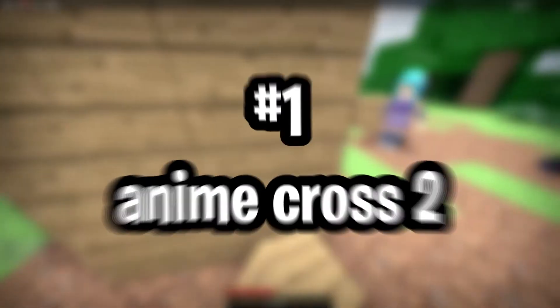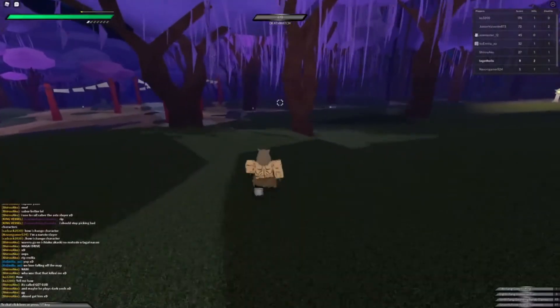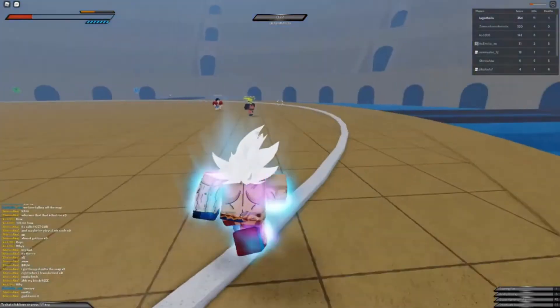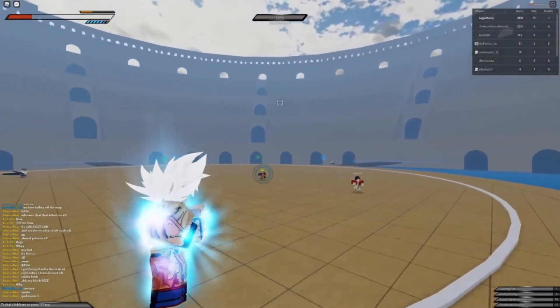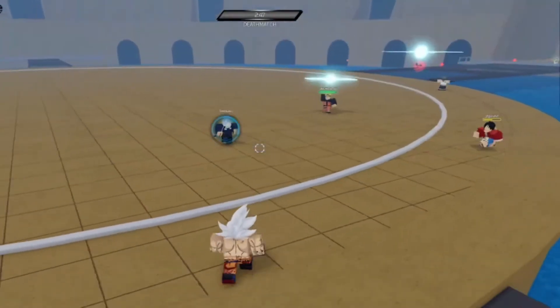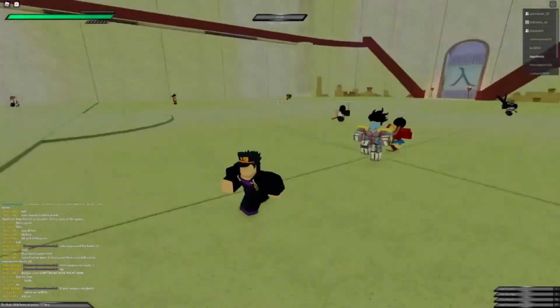Number 1: Anime Cross 2. Like Anime Fighting Simulator, Anime Cross 2 revolves around almost every big-name Japanese anime. Although you can create your avatar, there are 60 premade characters with individual skillsets — something you really can't find elsewhere. But it's not an RPG like the rest; it's primarily a team-based objective game with a fair share of solo modes and a battle royale. In short, it's the highest quality anime game with a whole lot of content.